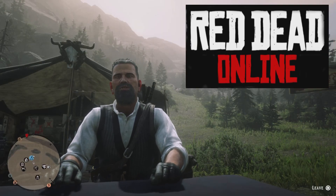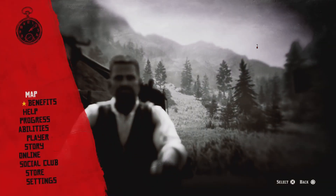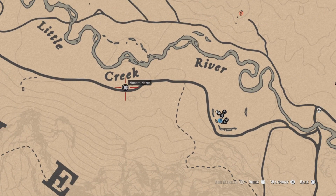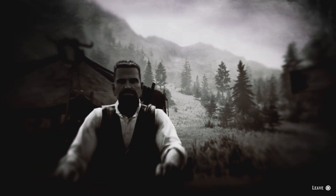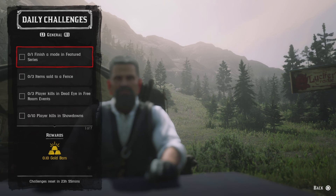Hello everyone, this is Hacker, welcome to the challenge. Today is Monday April 18th. Madman's location is going to be Little Creek River today, and fast travel is going to be Strawberry. Check out these dailies.